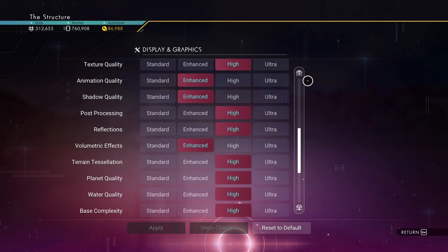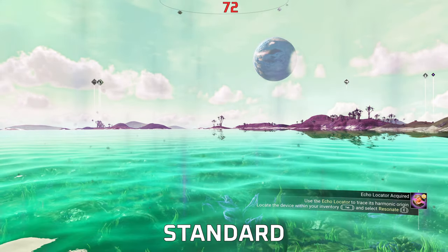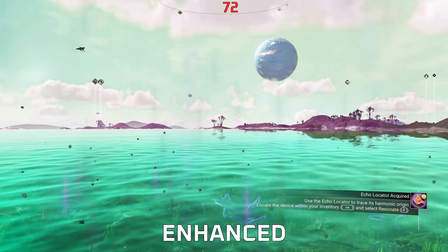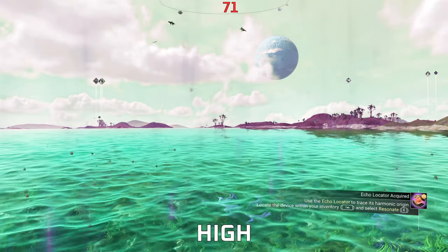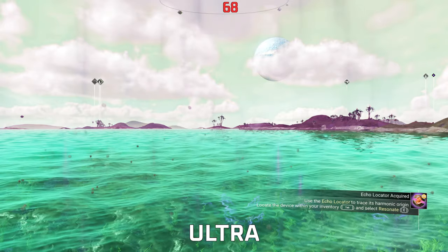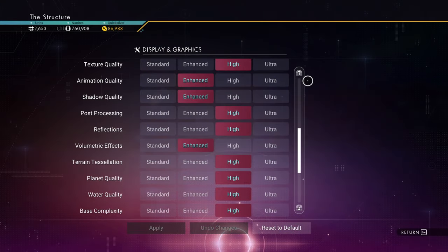Water Quality is new this update. Set this to High. Going from High to Ultra results in a much more demanding GPU workload, almost like the game doesn't want you running Ultra. You could get away with Enhanced and it still looks great, but High has a noticeable difference over Enhanced, so stick to High.